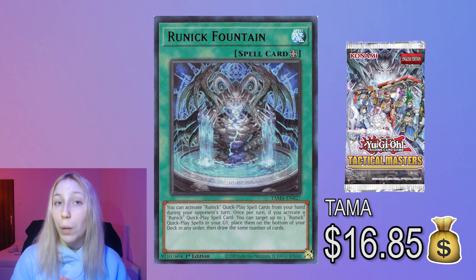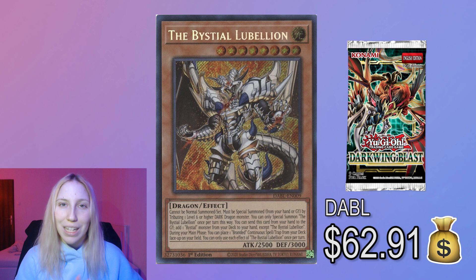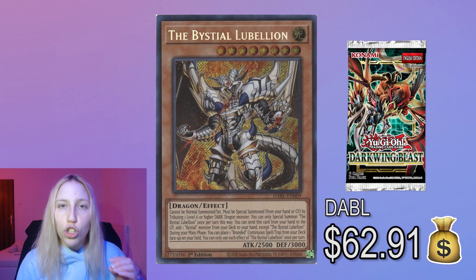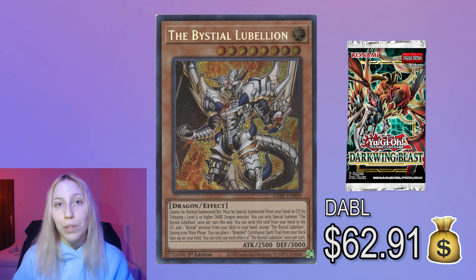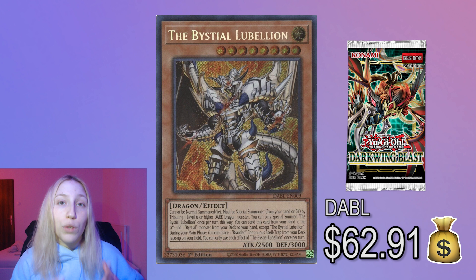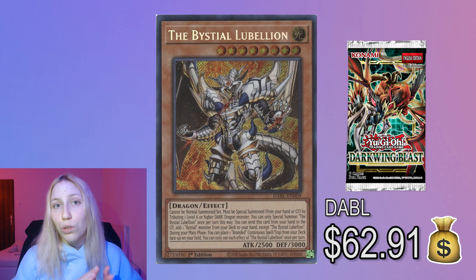The next card is probably going to have a Megatin reprint as well, which is Bestial Lubeleon — with Darkwing Blast also announced to receive reprints in the tins. Lubeleon might just be one of those cards, and the price has been going down for some time before it spiked. It went very high with Bestial Lubeleon seeing a ton of play in Branded, and it still does see play, but only at one copy usually. Bestials are also seeing play in Bestial Control versions as an engine in Dragon Link. So if you yourself have no need for the card, I would get rid of it because the price is going to go further down.